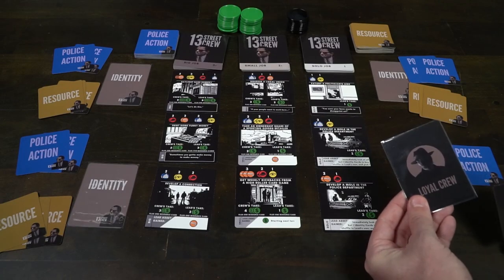Gameplay for 13th Street Crew is quite simple. Select one player — maybe the person with the biggest rap sheet — to go first. Everybody should check their identities. Normally you'll be a loyal crew member, but one player may be an informant, and this can change throughout the game. If you're a loyal crew member, you're just trying to get to 15k. You don't care if anybody else does as well, as long as it's not the informant — provided you do so on the last job.